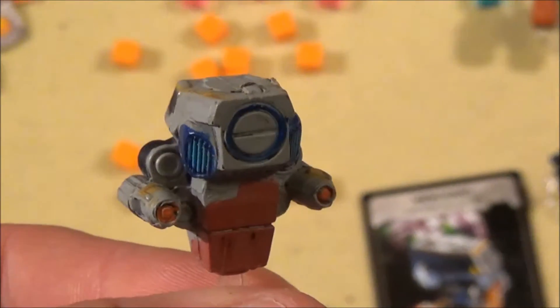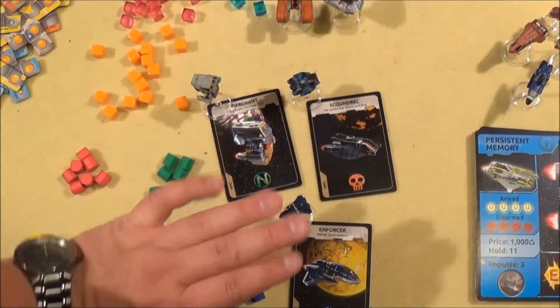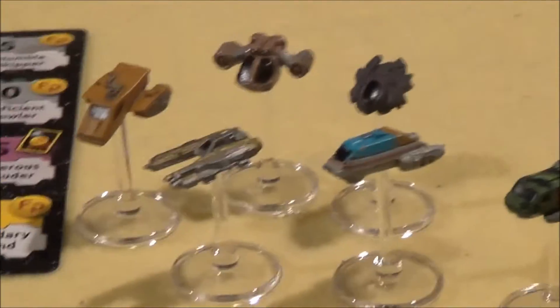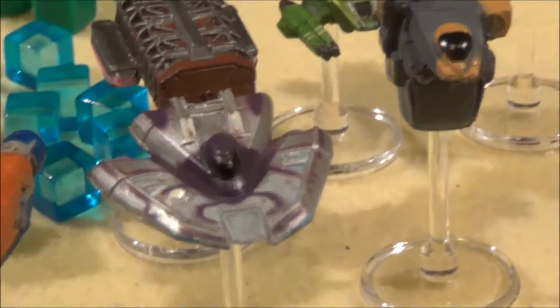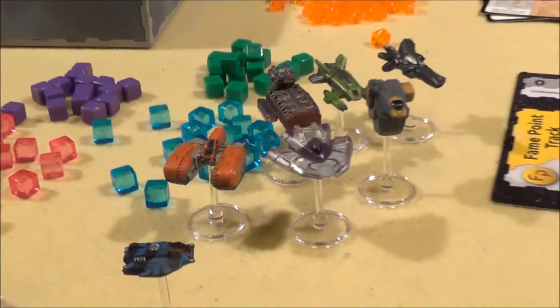We have pre-painted miniatures of the spaceships, all mounted on standees. You have three neutral ones and six large ships, six medium-sized, and six tiny ones. The size corresponds to Tier 1, Tier 2, or Tier 3 — so when you upgrade your ship, you always start with Tier 1 at the beginning, then go to Tier 2 and Tier 3.